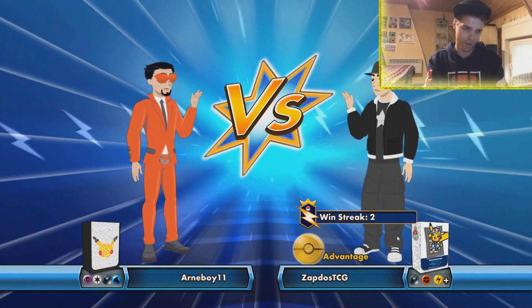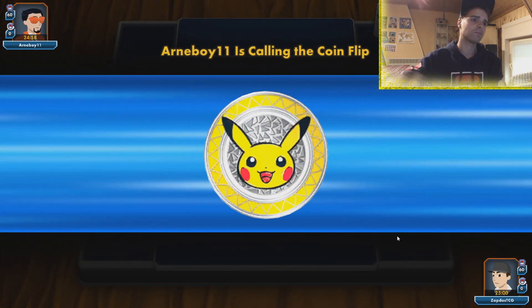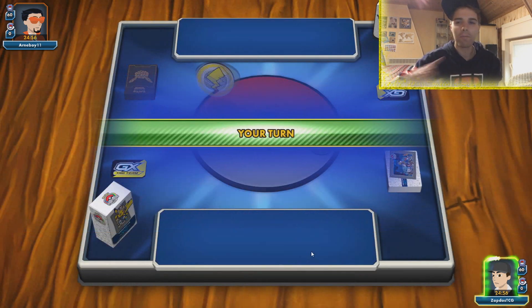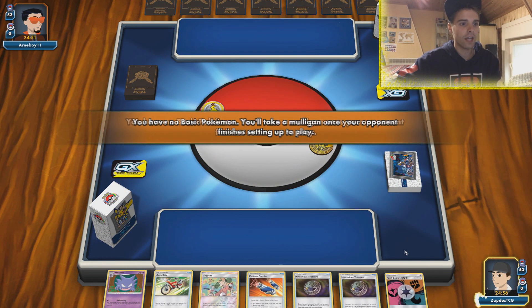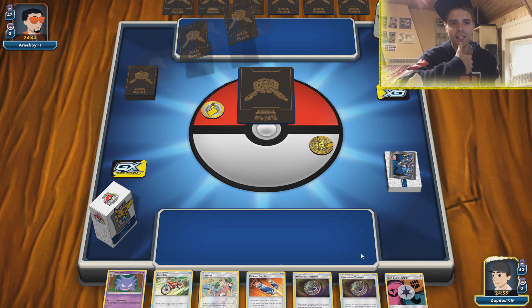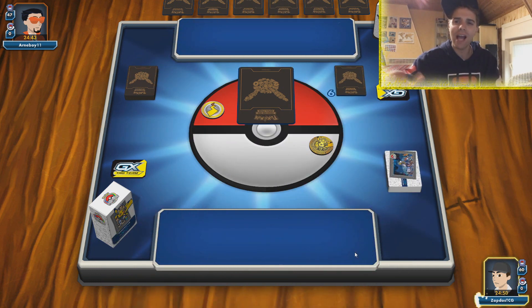We are facing off against what I had to guess is Quagsire — oh it's Arne, actually one of my friends. We are gonna go first playing the Spiritomb deck. My good friend Arne is probably testing Quagsire if I had to guess — it could be Darkness, Psychic, with a Hoopa in his list. We'll see — this could also be some rogue Caldeo version of a deck.